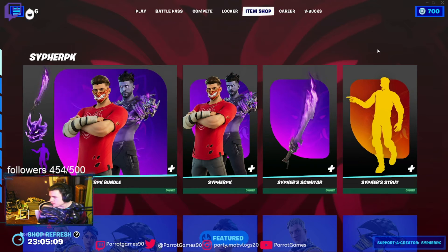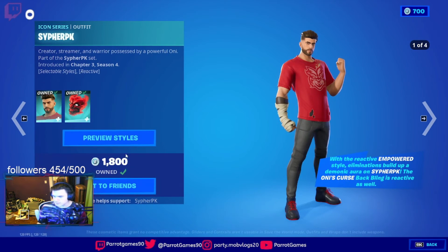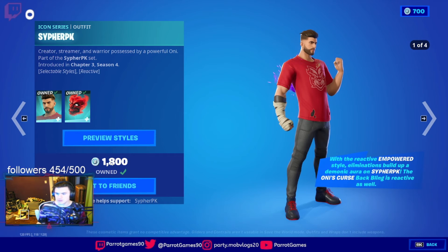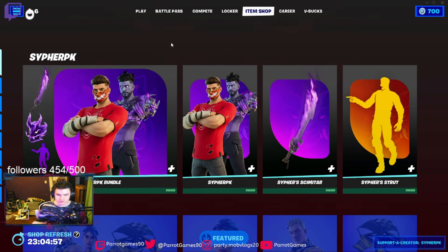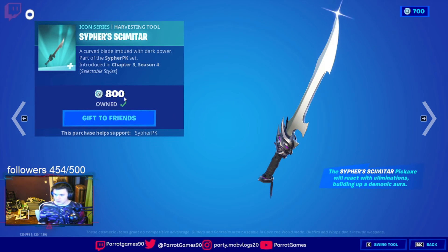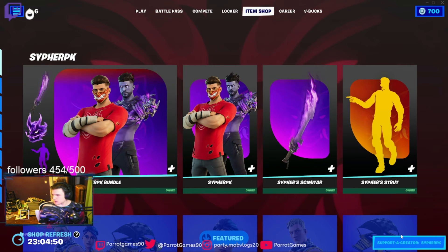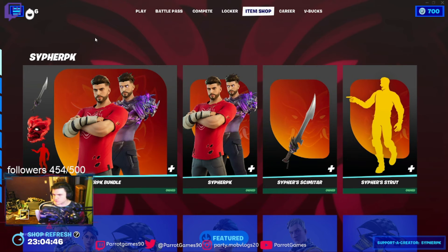If you want just the skin, it costs that much right there. If you want the bundle, it costs only 2,000 V-Bucks. It's 800 for his pickaxe and 300 for the emote.